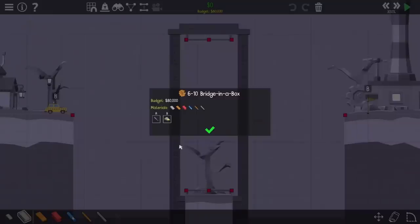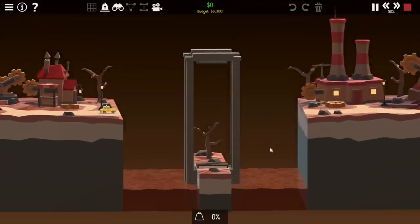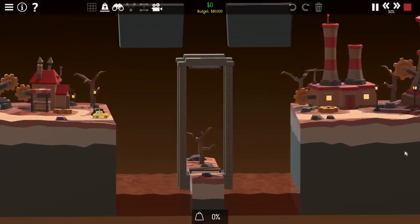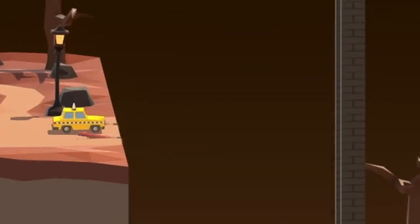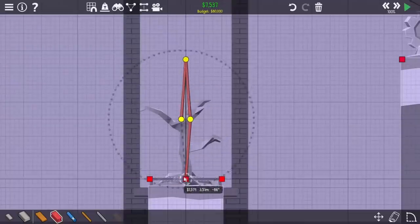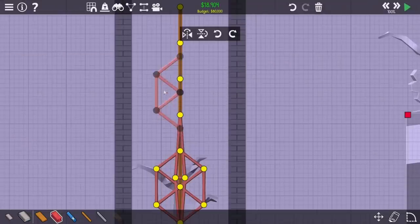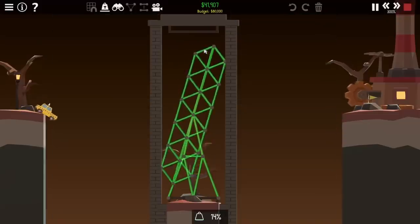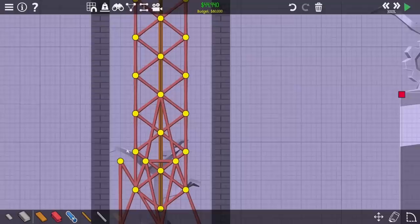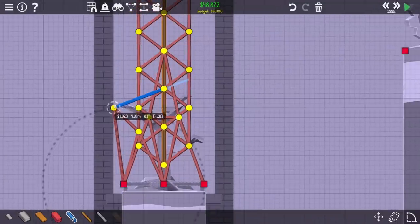Next up is level 10, called Bridge in a Box, and that's exactly what I have to make. Two massive shapes come down on both sides, meaning I can't build a normal bridge. What I'm doing is starting to build up a bridge inside the box that will rotate down and hopefully give me most of the length I need. After supporting it up and giving it a test, it rotates down on its own and fills that gap pretty well. I want a controlled way to make it come down though, so I'm going to use two hydraulics for that.